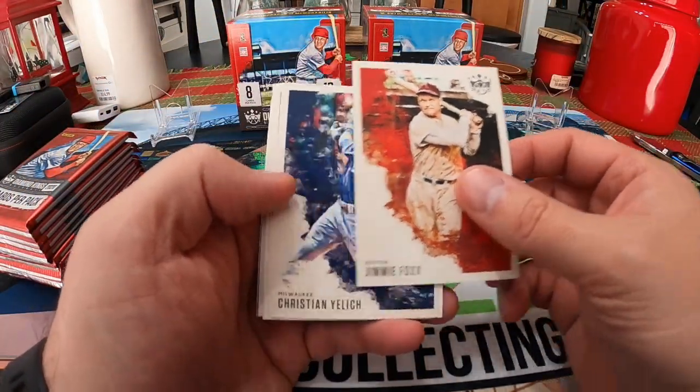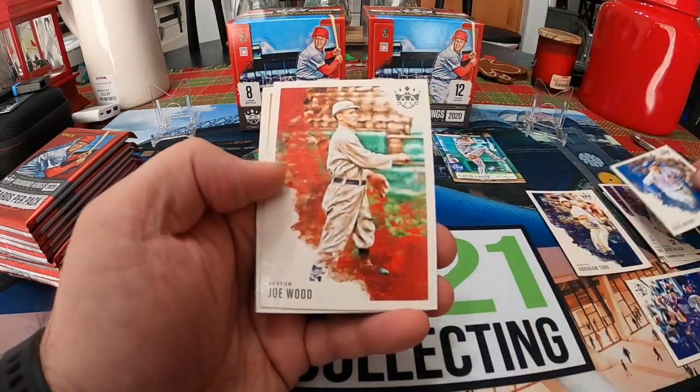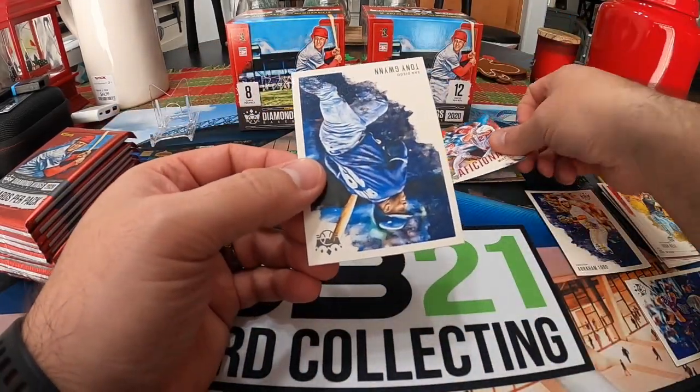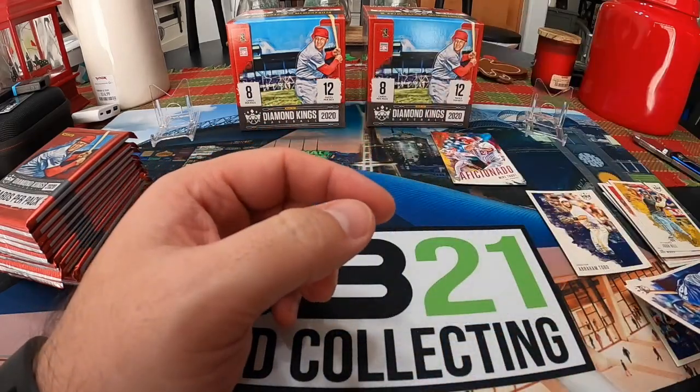We got Jimmy Foxx, Christian Yelich, Pat Wilson, Chris Bryant, Joe Wood, Josh Bell, Mike Trout Aficionado, and Tony Gwynn numbered to 112 — so that's another short print one.